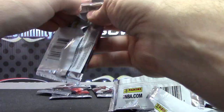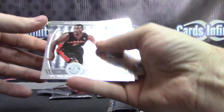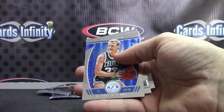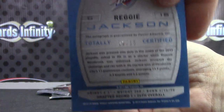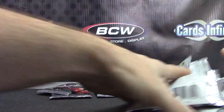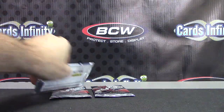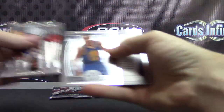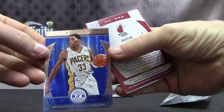Four packs left. Only one green, no blacks. Reggie Jackson, Thunder blue — numbered. Some kind of short print — six of only 15 on that one. For the Thunder. Larry Bird, blue. Back-to-back Pacer hits. Danny Green — oh, never mind, that's not a hit. Scratch that. Danny Green's just a blue insert.